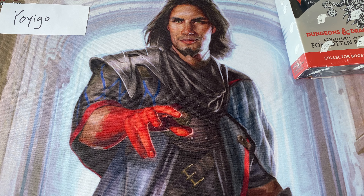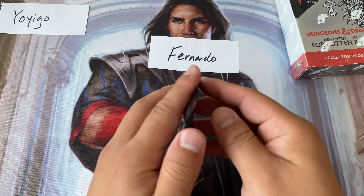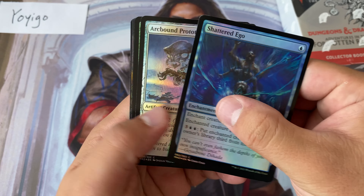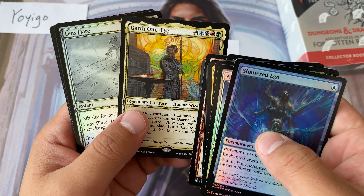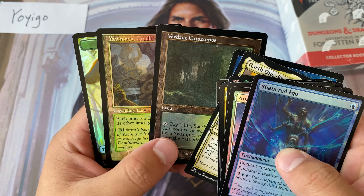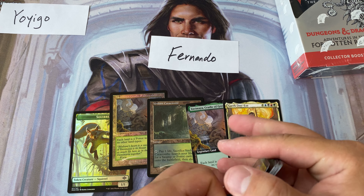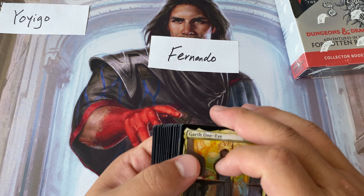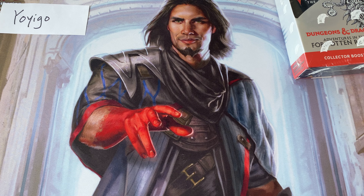Before we get too far into this, I do have a giveaway opening to do. This is for Fernando, for one of the earlier giveaway boxes where we had you guys guess the value of our Modern Horizons 2 collector booster. Here's that booster — you got a Yavimaya, a Garth One-Eye, a Verdant Catacombs, and a Yavimaya Cradle to Growth. This was one of the better packs! Congratulations Fernando.